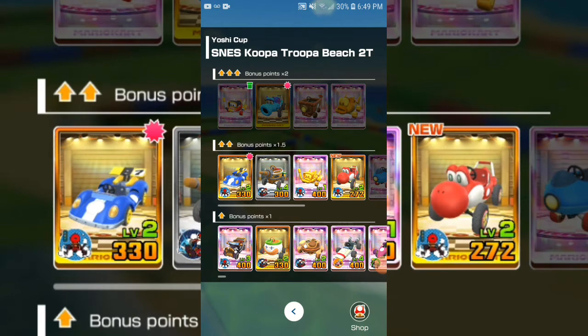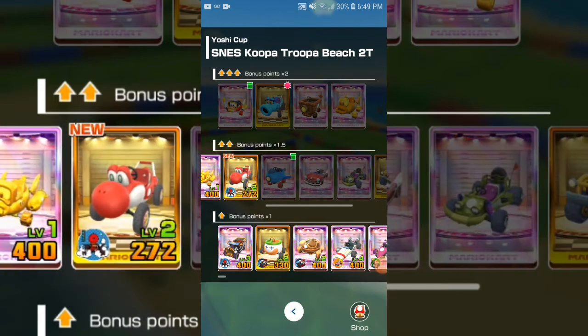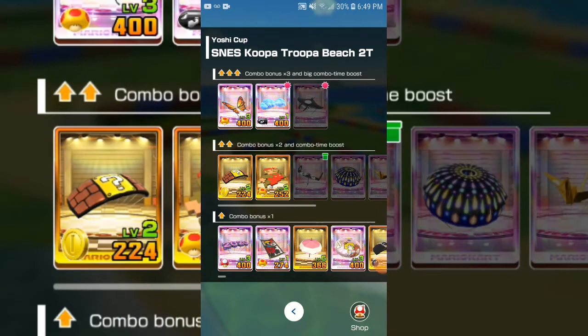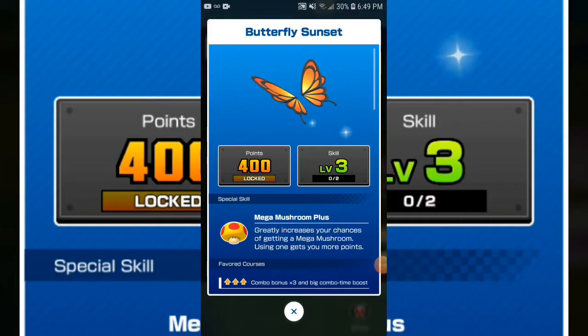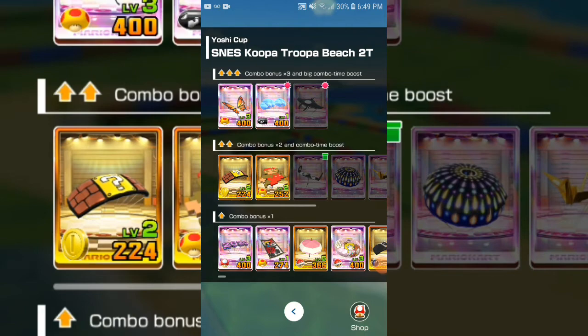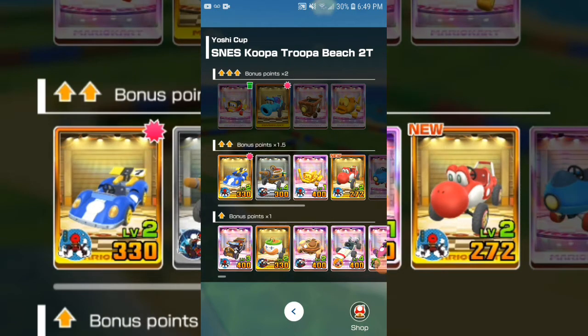Second shelf is okay. Top shelf carts are kind of free to play, but most people don't have the Blue Burrow Cart — it's the only super cart left in the gacha that I don't have. For gliders, Butterfly Sunset is the only one you can get from the pipe regularly. I got it in the Jungle Tour at level three, which is why I was able to get 10,000 points.